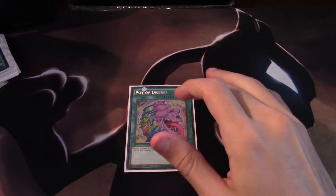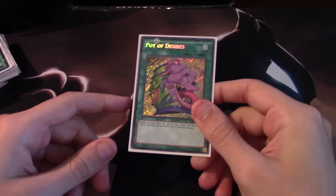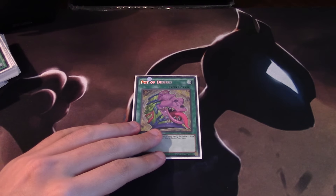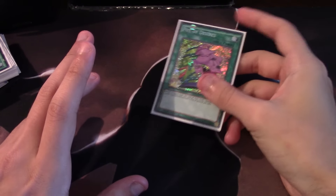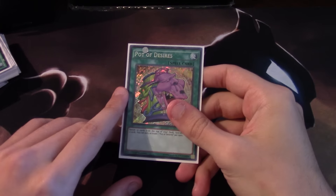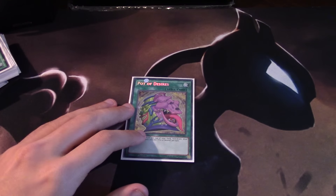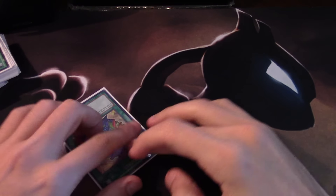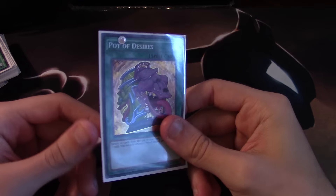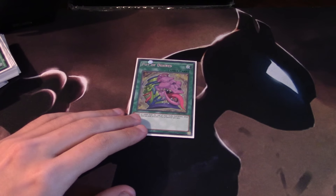I want to get some more numbers dialed in for Pot of Desires. Some people are saying it's okay to go over 40 cards — I want to see if that's optimal, not just okay. I haven't run the numbers yet, but I know some people are saying you can run 43 or 44 cards if you're running three copies of Desires with Upstart Goblin. I'll look more into that and probably make a follow-up video. Follow me on Twitter at Inch95 — I'll see you guys tomorrow.